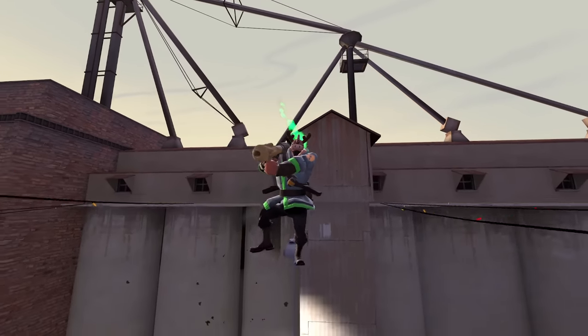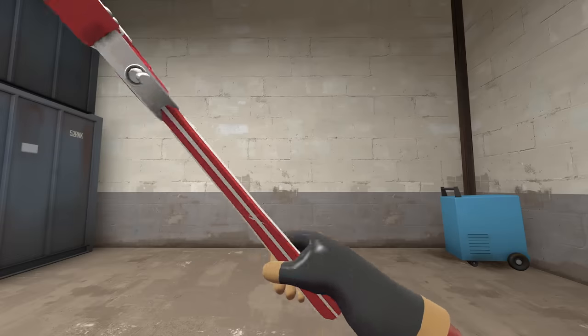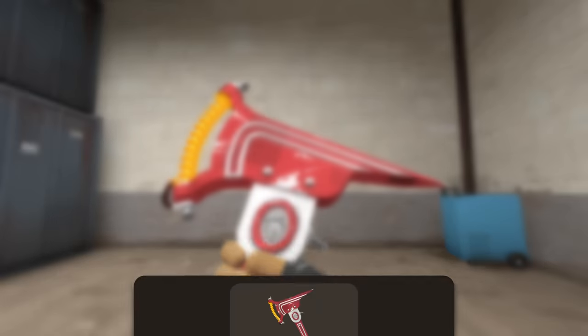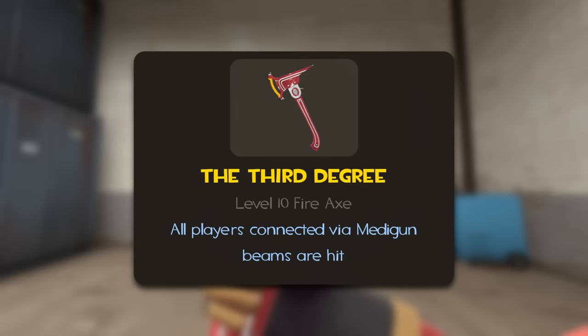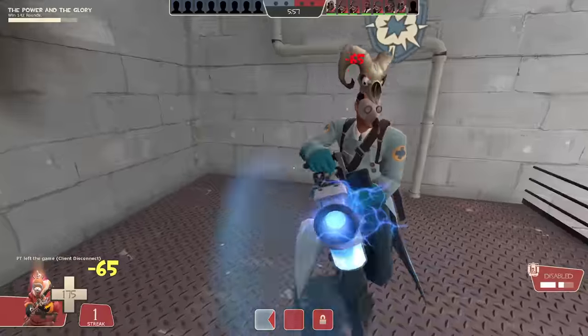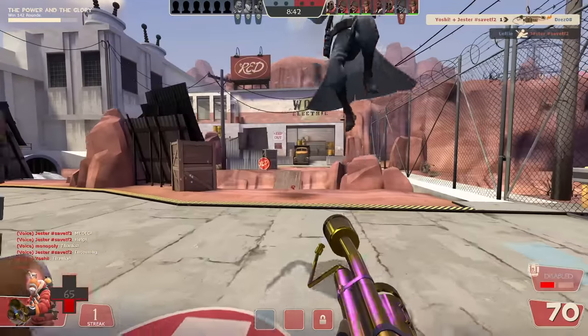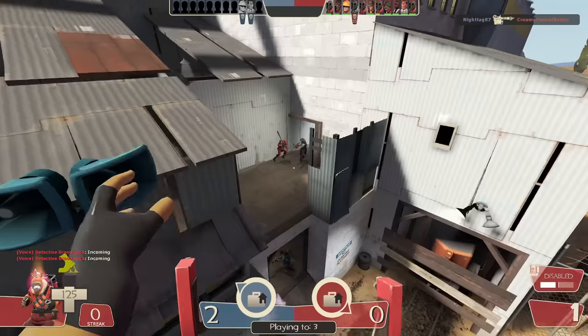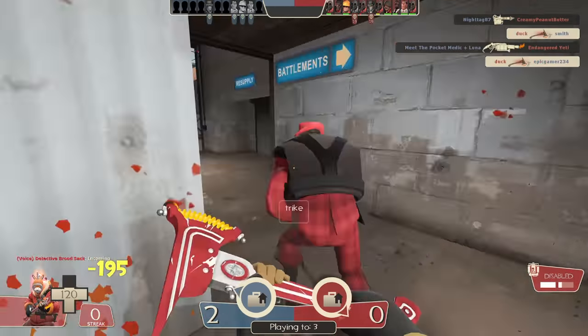In TF2, there are relatively few weapons that outright obsolete the weapon they're replacing. In fact, the only weapon in the entire game that purposefully does this is the Third Degree, being identical in every single way except for the addition of the Medi-Beam damage transfer stat. Does this make it completely overpowered? Well, no — it's a pretty niche upgrade that replaces one of the worst weapons in the game, but it's still a weapon that's not even pretending to have a downside.